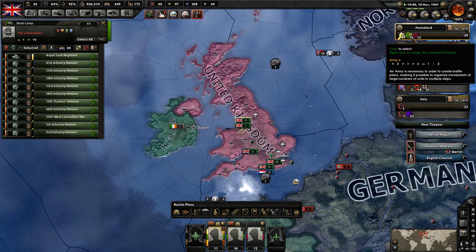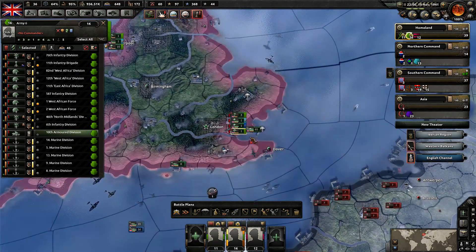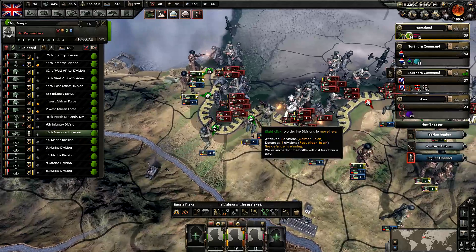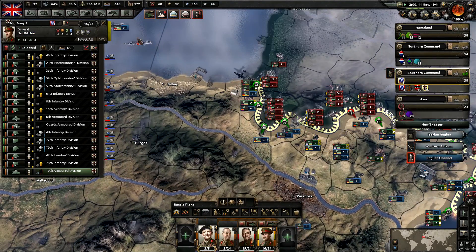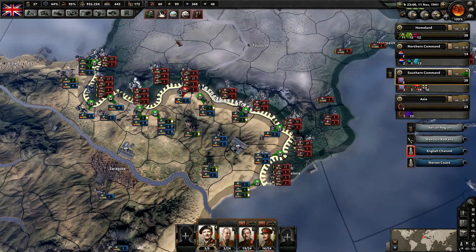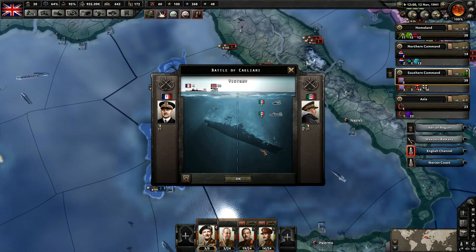I'm just going to keep checking these here to make sure we're not training anybody that doesn't need to be trained. So these guys are done — I think we're going to send them over to Spain. We need more units over here. We're currently only at 16 divisions; I'd like to get that up to a full 24 division army. I think getting more and more troops out there is what would be helpful.